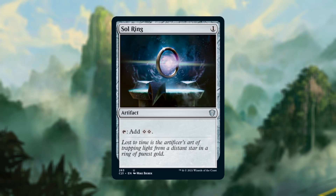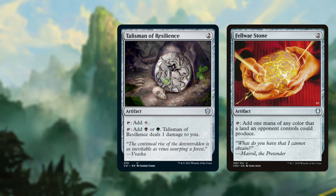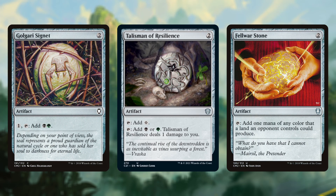Moving on to the mana rocks, I run the almighty Sol Ring, Felwar Stone, Talisman of Resilience and Golgari Signet. Green and Black are two colors that are heavily played in my playgroup, so Felwar Stone is more often than not tapping for one of my colors if not both.